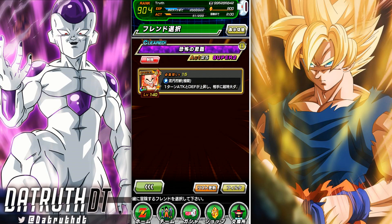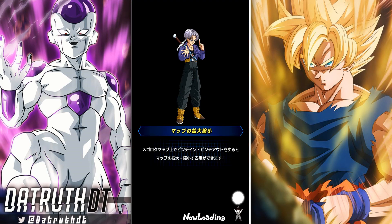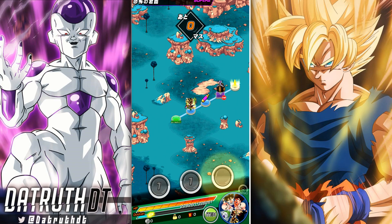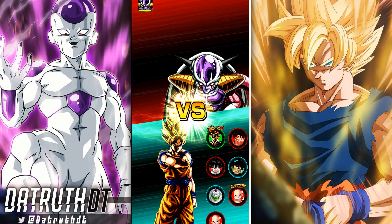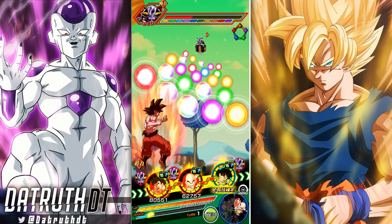He gets an additional 33% attack and a high chance of performing a crit if there's a Piccolo on the team. So because they're making us use a Piccolo, this Kaioken Goku is actually going to have nearly full power. We could also have Great Ape Bardock transform into his Giant Ape form, which would slow things down but would be good overall.